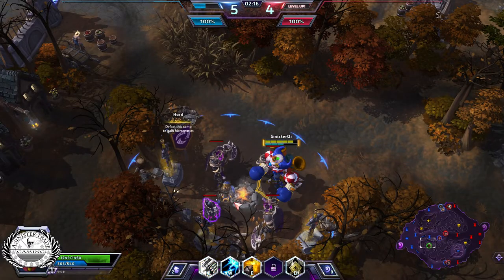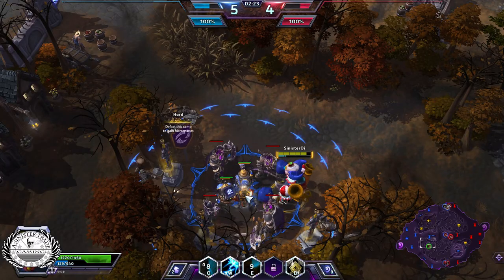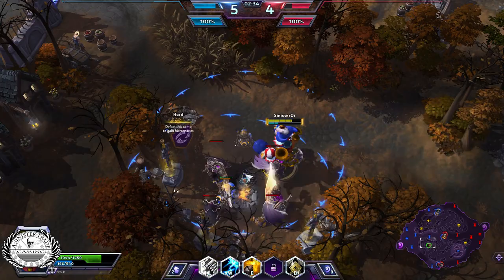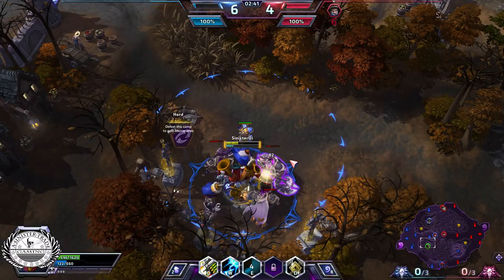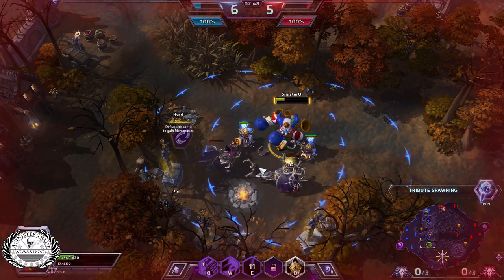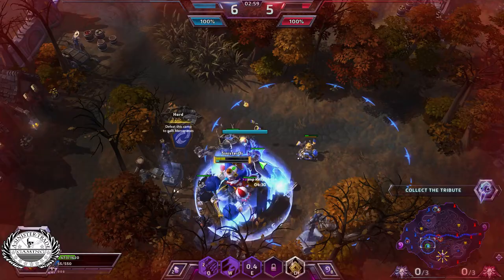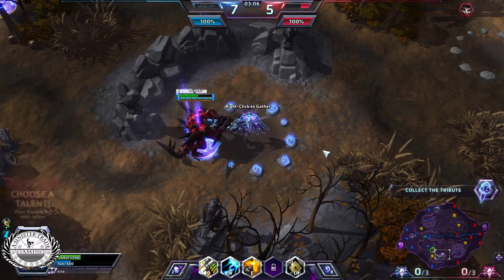For our second talent we're going to go ahead and pick Clockwork Steam Fist. Reduce, Reuse, Recycle is not a bad talent — it kind of depends on if you're going to be laning or mercing. I'm definitely not going to attempt to lane on the tribute map, so I would go with point defense. Clockwork Steam Fist increases the duration of your turrets when you melee. As I'm meleeing here you can see the counter bar there tapping up ever so slightly, and the cannons will stay out indefinitely if you keep meleeing.